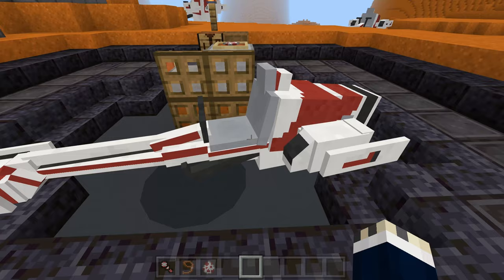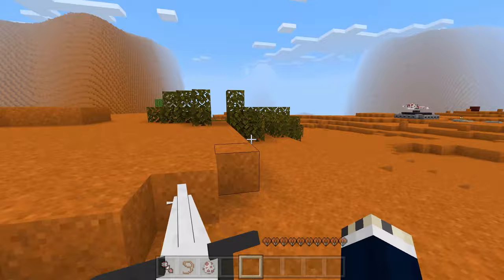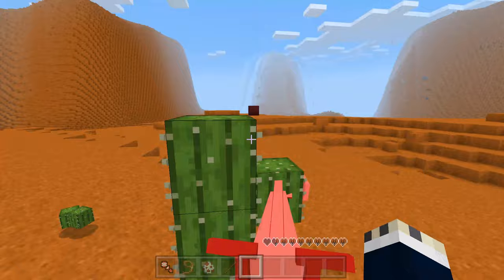Now let's get on this thing and see what it can actually do. If we just take off from here, you can see it goes really fast. It can break leaves, bushes, dead bush, cacti, bamboo, and basically anything you'd expect it to break — like bamboo, crops, that type of stuff.